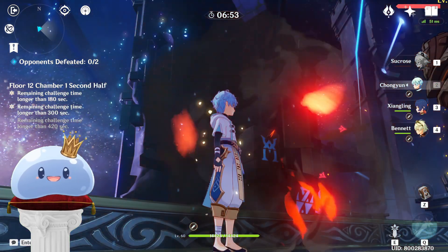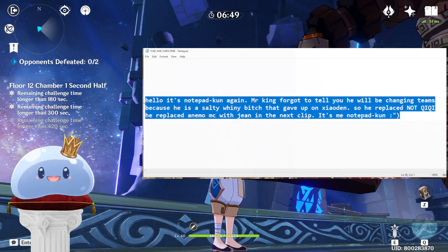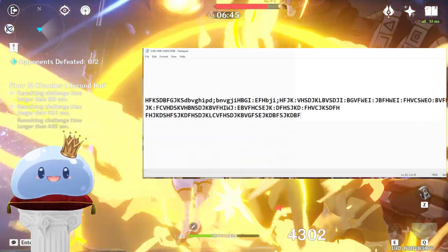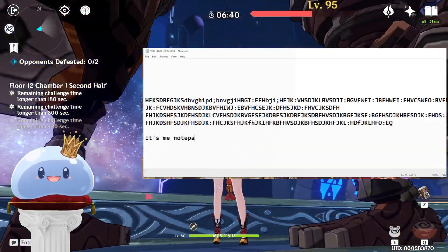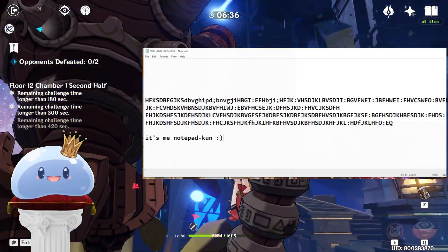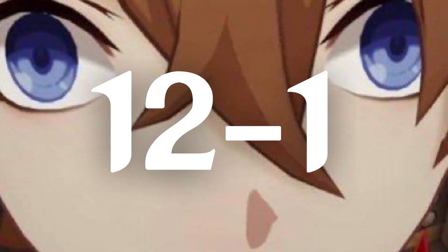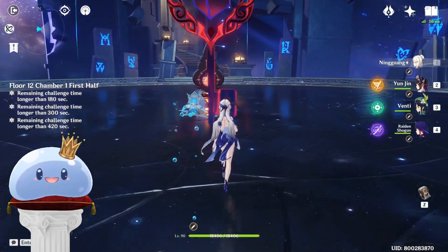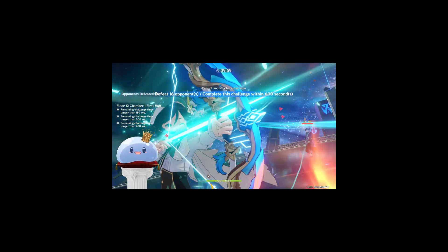For the next chamber I decided to use Sucrose, Bennett, Xin Chou, and Chongyun. I realized with my first attempt something wasn't right — I had Shangling instead of Xin Chou. On top of that, I messed up the rotation so bad, hitting Bennett burst before E, that I had to restart the run. This team didn't exactly work either, as Sucrose can't enable properly without Xin Chou, which meant I had to use carry Bennett. But my Bennett was not geared properly and I couldn't swap artifacts anyway. So I sat there staring into the void of my existence, wondering what the hell I'm doing with my life. So I said forget it — we're going back to the drawing board.